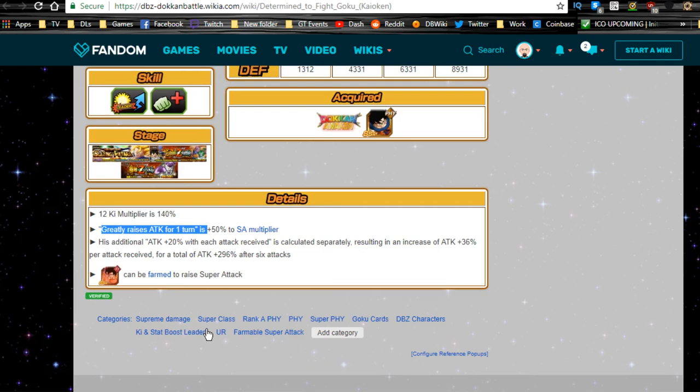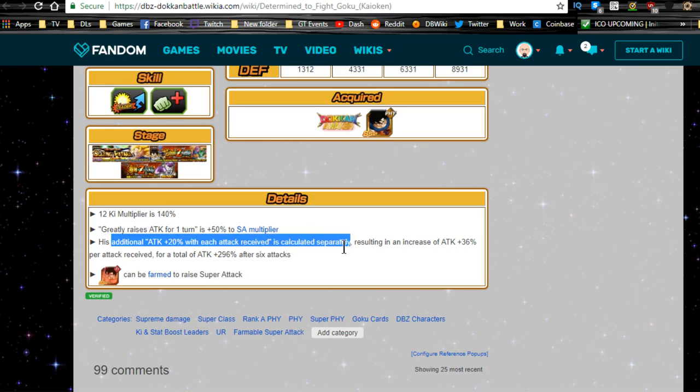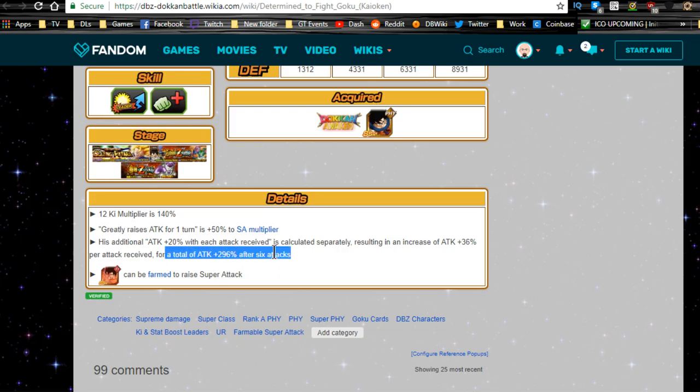The Ki multiplier is 140. The greatly raises ATK modifier is a 50% multiplier to super attack. His additional ATK +20 per attack received is calculated separately, resulting in an attack increase of 36% per attack received — for a total of almost 300% after six attacks.